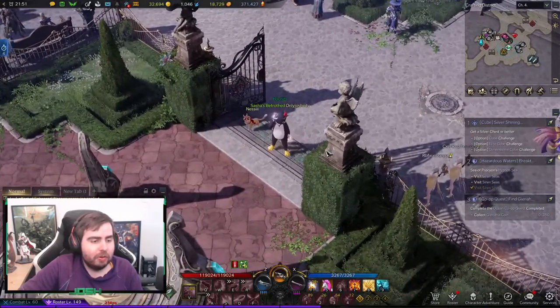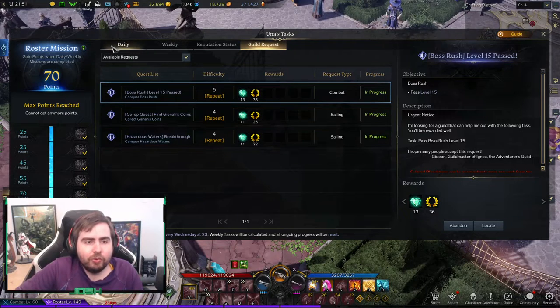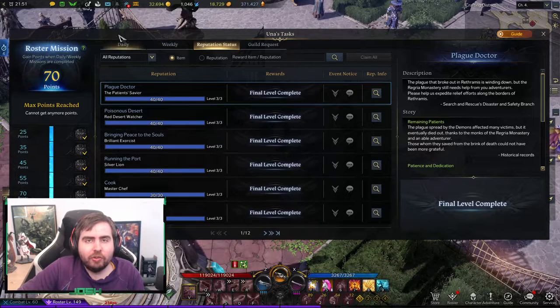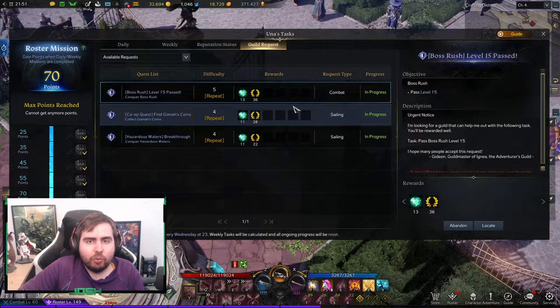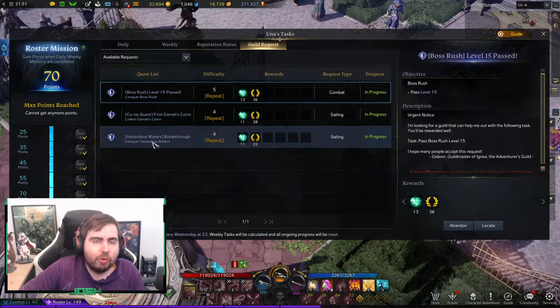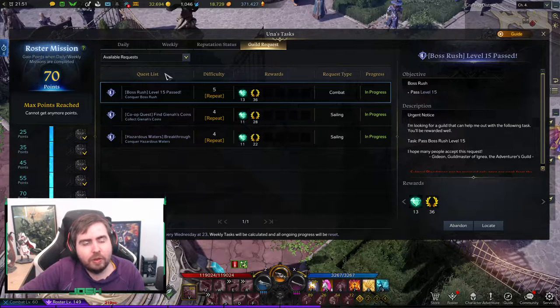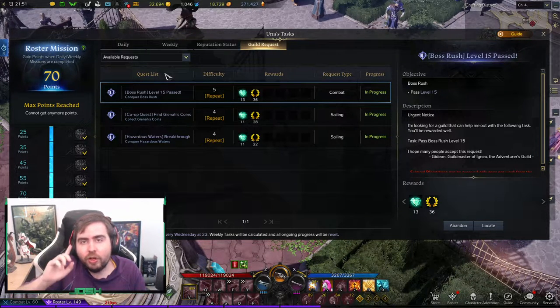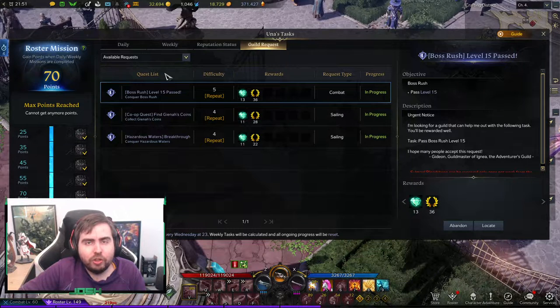Let's discuss Una Tasks now. So in Una Tasks you've got four menus: Daily, Weekly, Reputation Status on the daily ones, and Guild Requests. Guild masters and officers can start tasks in the guild officer menu, and they can give you tasks such as Boss Rush, Find Gina Coins, Breakthrough, Gather Leaves, Gather Mine Metal Plates, or things related to mining, logging, sailing, PvE content, fishing, and more. If you do that quest once, you get extra Bloodstones which you can use to buy things.